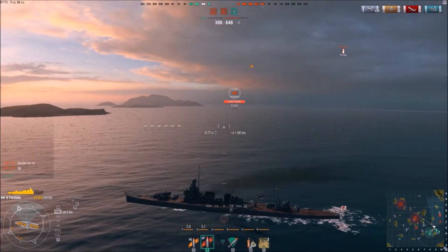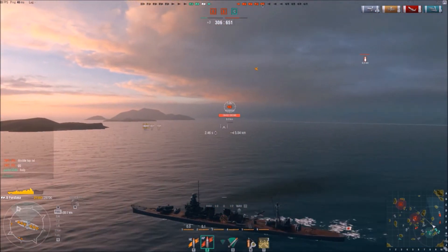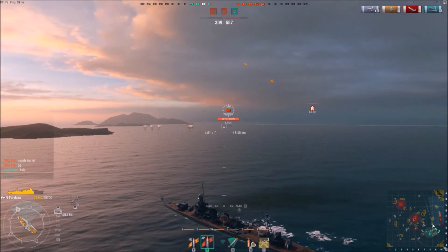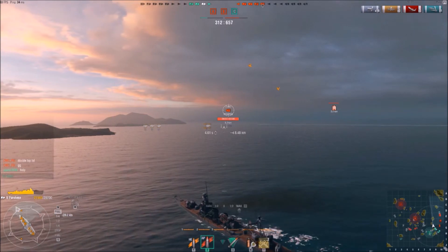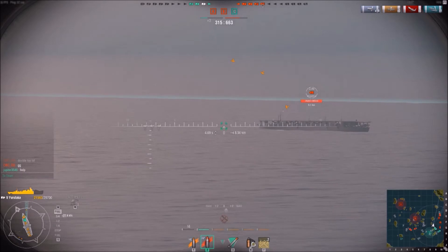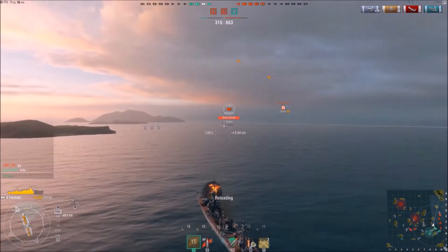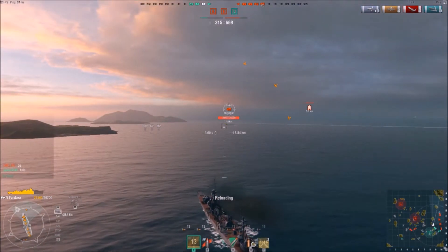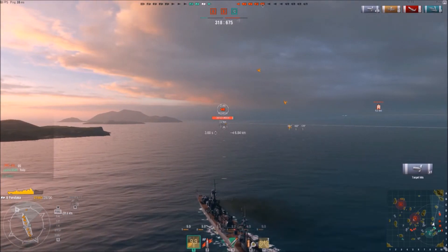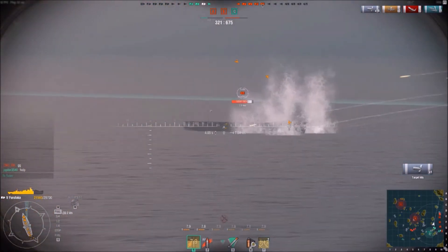However, I stop tunnel visioning and become more aware of the minimap, and suddenly a wild aircraft carrier appears - completely unprotected, having just sent all his planes away. I'm pretty sure he'll be targeting the battleship behind me, so I'm thinking I pretty much have free rein over this aircraft carrier. However, I do have a bit of a positioning issue, let me explain.